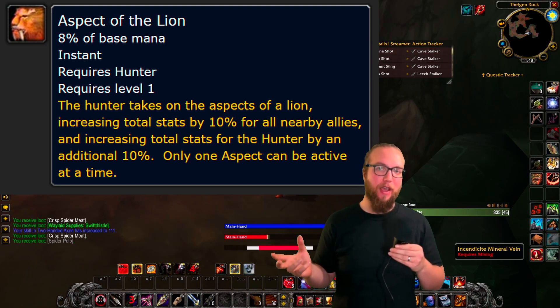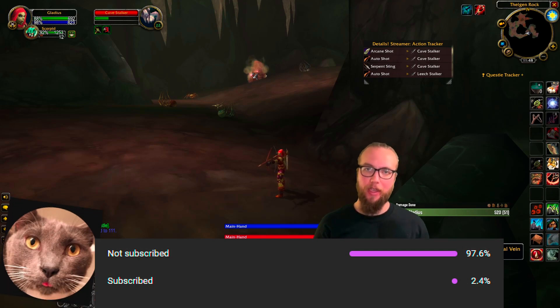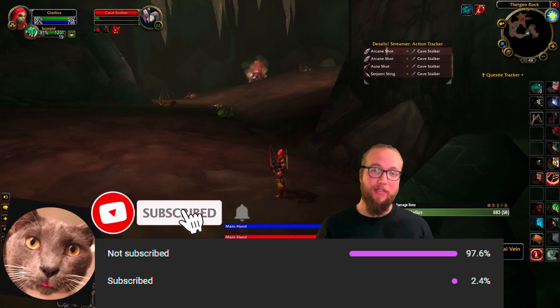We're bringing Kings from the Alliance over to the Horde with the Aspect of the Lion. And if you're an Alliance player, it's just another way to get the King's buff.